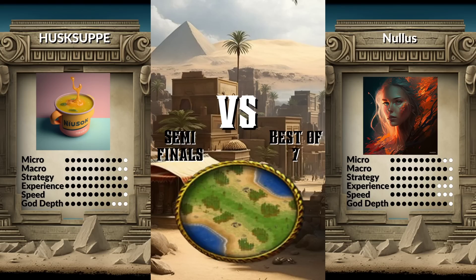Game number two, ladies and gentlemen. It's best of seven. This one's on Calm Shores. Soup took the first game with some impeccable low-key play, but now moving on to Calm Shores — it's another water map.